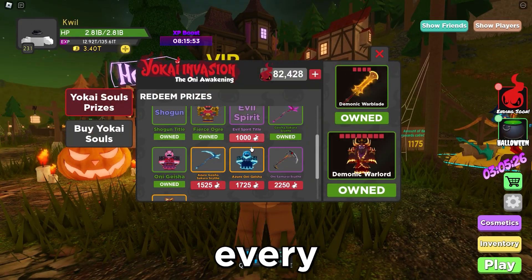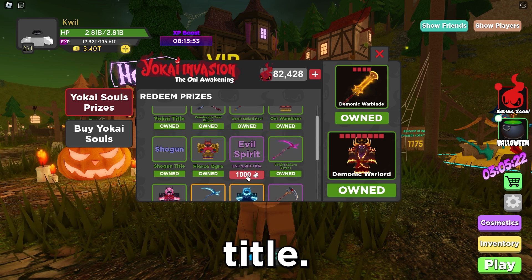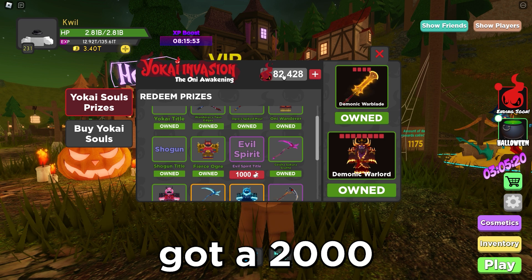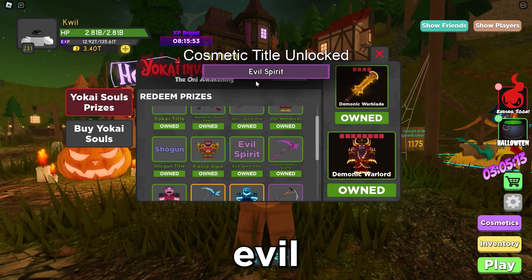First we've got the Evil Spirit title. I've got 82,000 Yokai Souls, so I think I have enough for this. Let me buy this real quick — and boom, Evil Spirit right there.